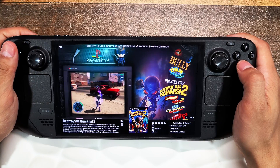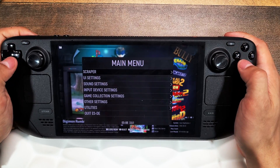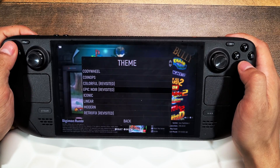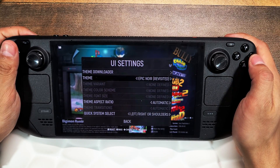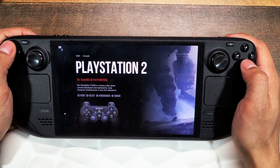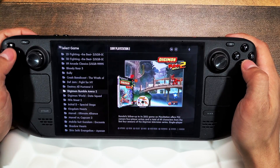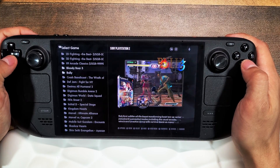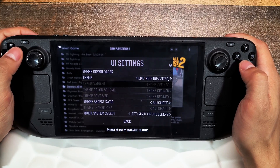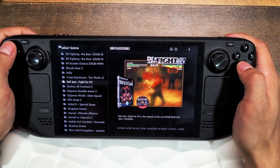Without scraping, you won't have any box art, wallpapers, or video previews — just the game titles. Make sure you scrape all your games to get the beautiful artwork set up. What's great is that all the downloaded artwork can be repurposed across different themes. Once you've scraped your games, you don't have to redo it — the artwork carries over when you change themes.